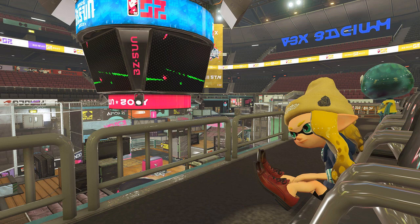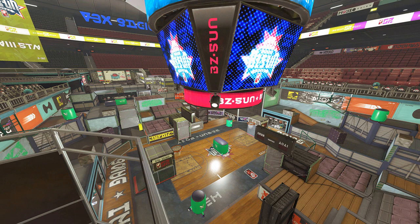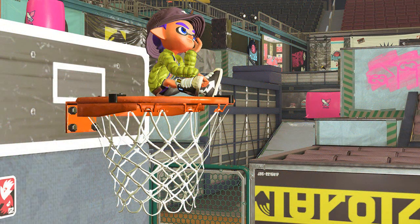According to the Tumblr post, the details of the sport are fairly well preserved and the arena is complete with a full-sized locker room, polished wooden court, concession stands, jumbotron, VIP seating, and a memorabilia shop. Furthermore, the arena is used as an ink battle stage during the off-season and it should make for some exciting battles.